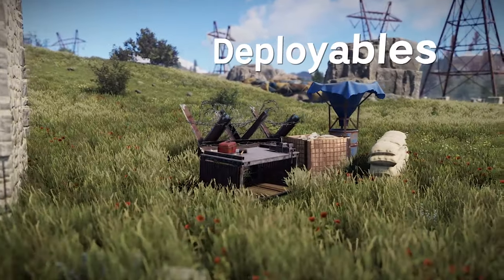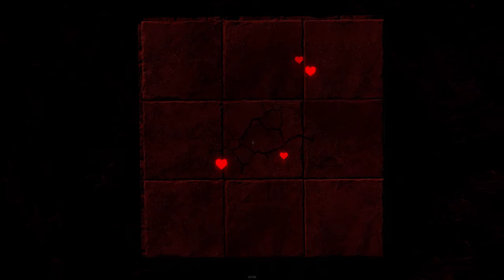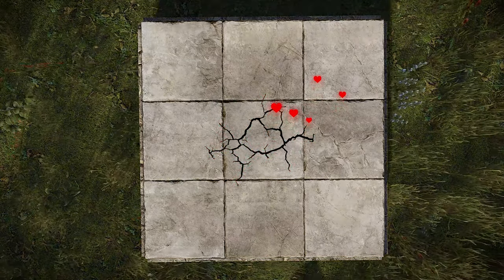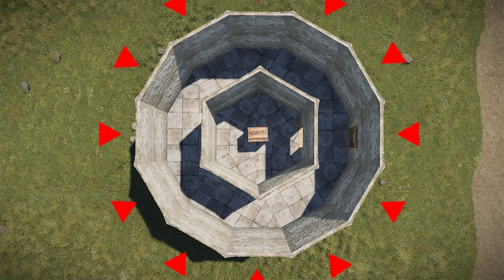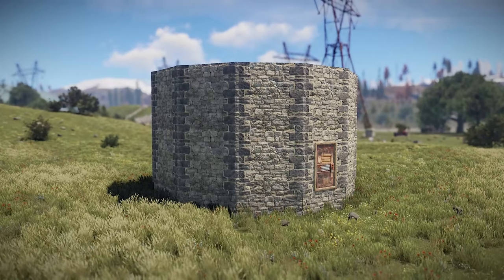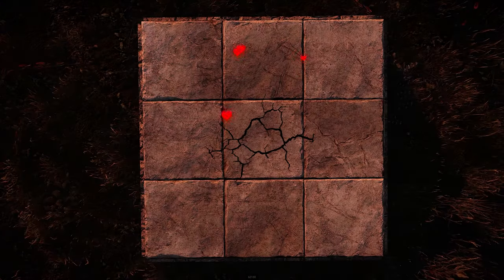In Rust, every built structure or deployable decays with time. Whenever a structure is built, it starts losing health points periodically until it gets fully destroyed after a certain amount of time, which varies depending on the material type it is upgraded to. Decay always starts from the outer layer of the structure for each material type. So if a base is fully upgraded to stone and is not upkept, the core won't lose HP until all the outer layers are fully broken — the entire base won't just break down within the time it takes for stone to decay.